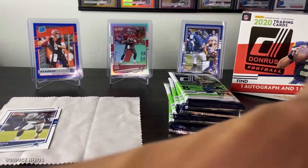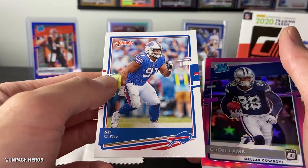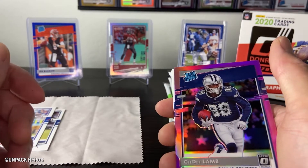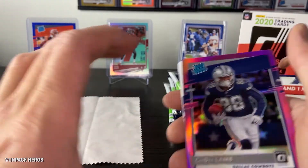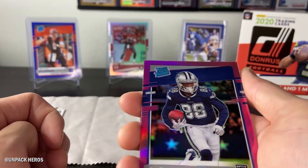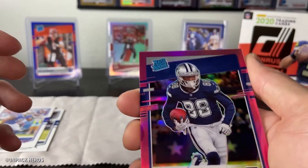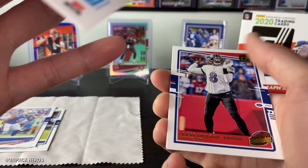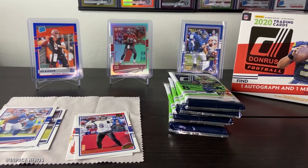Wow — 900 points! That's a lot of points. I don't ever remember getting that many points out of even a hobby box. Like a Select hobby box — the most I ever got was like 250. But 900 — wow! And the CD Lamb pink prism. Wow, these are dope — I'm not gonna lie. The surface looks solid. That's a nice card. We got a Lamar. Let me sleeve this bad boy up.